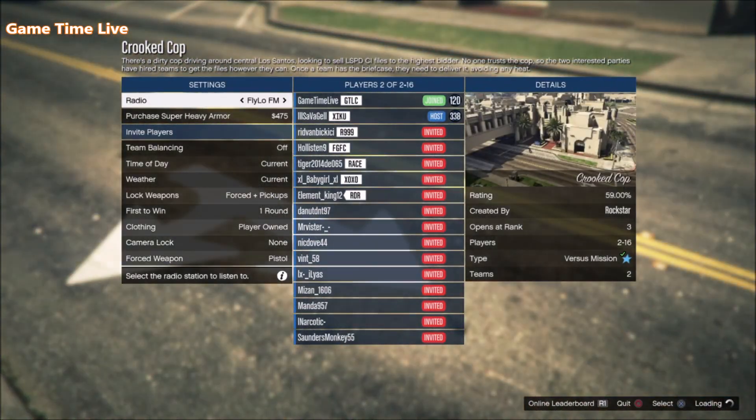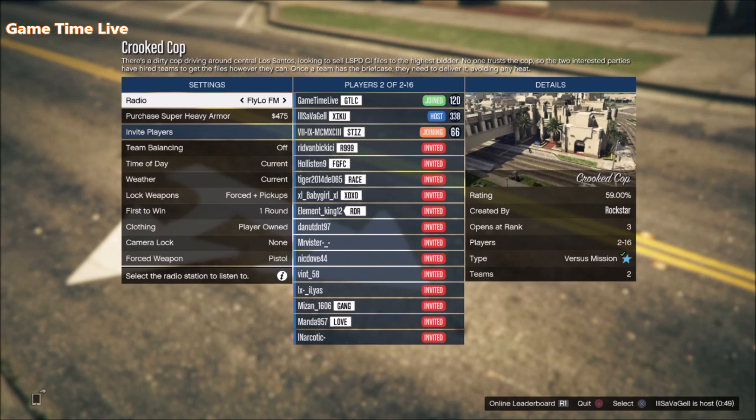In Crooked Cop, make sure that you set clothing over to player-owned. If you're joining somebody else's Crooked Cop, make sure the current host has also set clothing to player-owned. Then just wait until the job starts up and on the following screen we can go ahead and merge.